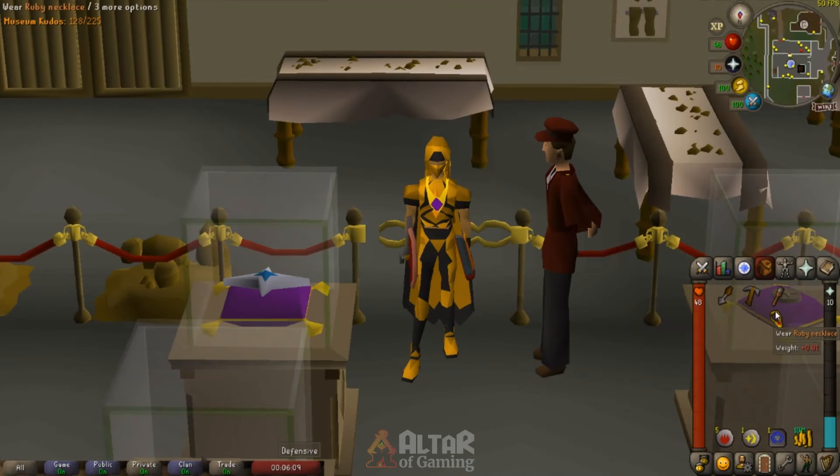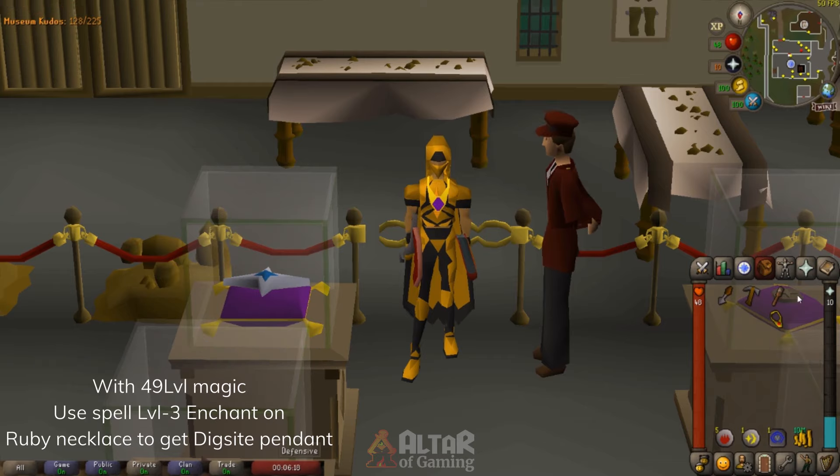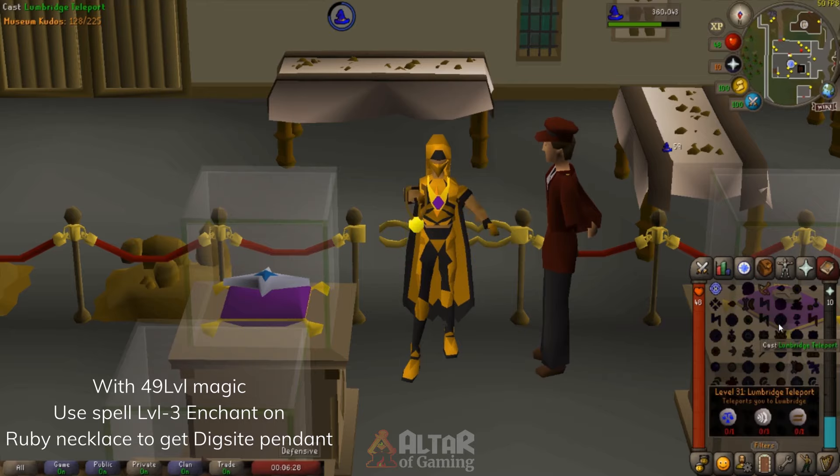Now after you have unlocked the Digsite pendant, just get your ruby necklace from the Grand Exchange — or if you're an Ironman, craft one yourself — and with level 49 magic, use the Level 3 Enchant spell on the ruby necklace, which costs 1 cosmic rune and 5 fire runes. Just enchant it.